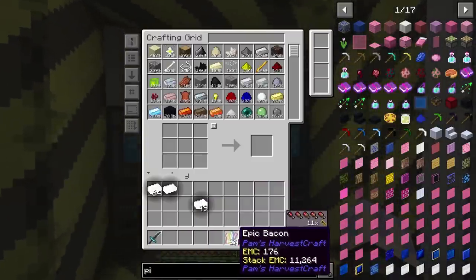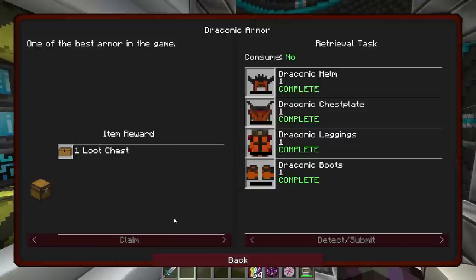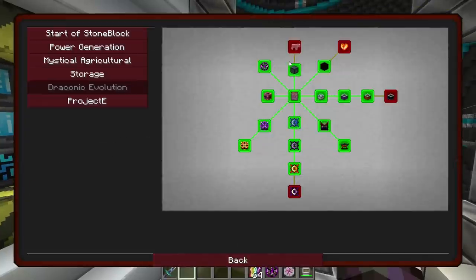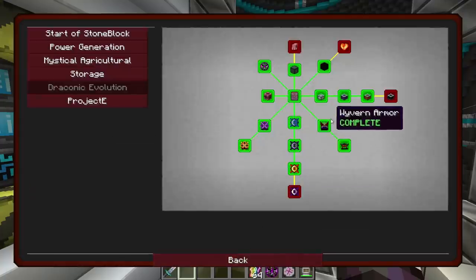Anyway, the quest I'm not going to do — I'm not going to be doing the Mob Souls or the Stabilized Mob Spawner, because you have to go around and kill a whole bunch of mobs. I think it's with the Reaving Enchantment, and then you occasionally get the Mob Soul. You can combine that with the Mob Spawner. There's a whole thing — not going to bother.